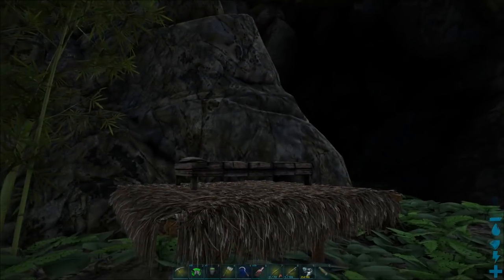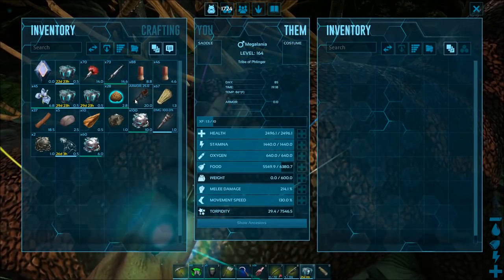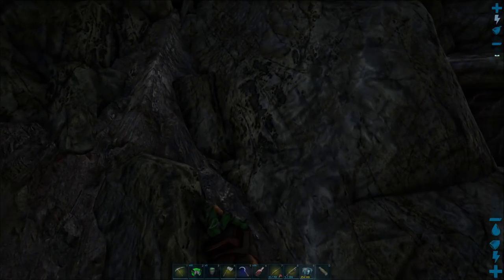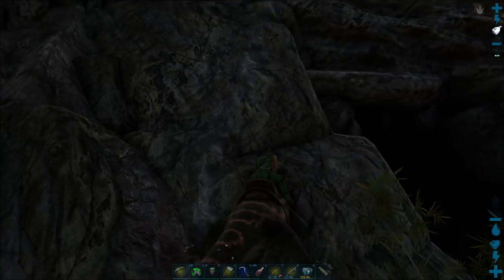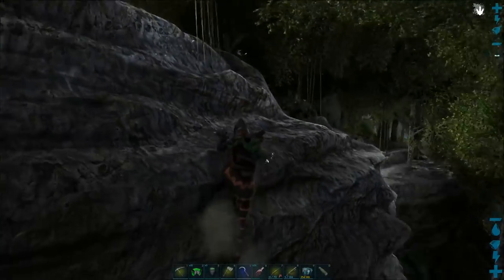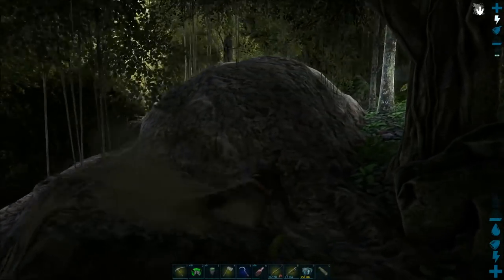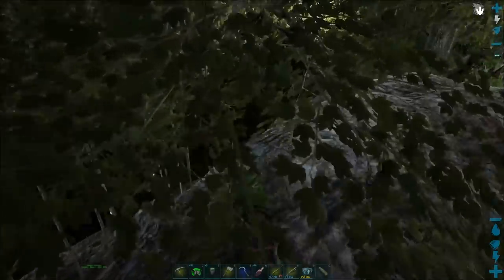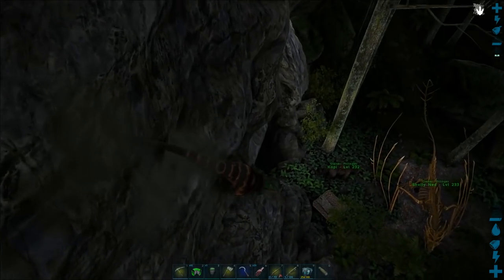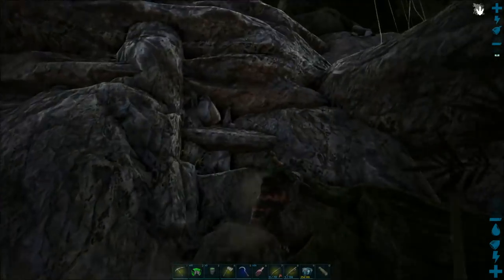This actually seems like a really good spot to showcase what these guys can do. With these guys — and I actually brought the saddle I made up earlier — they can just climb right up the wall. All you do is right click and they go right up the wall, just as good as a rock drake. Nothing else in the game climbs as effectively as these guys. I think they might actually be a little bit easier to maneuver on the rocks than a rock drake, but you have to teach yourself how to do it. It's pretty effective — it's really good.